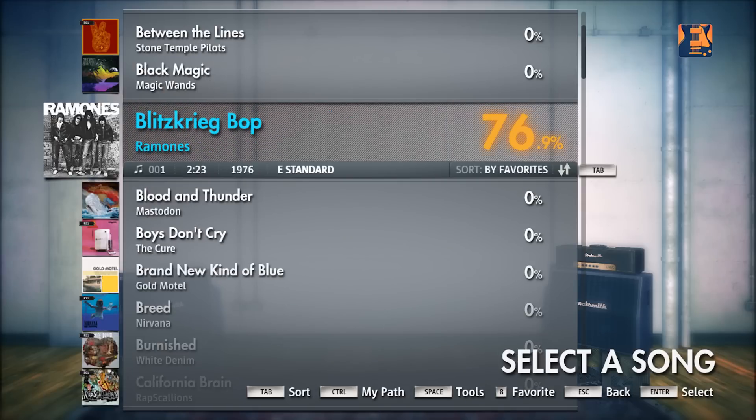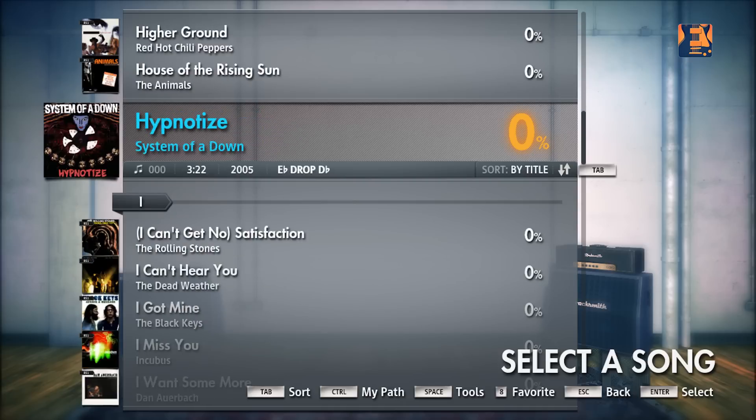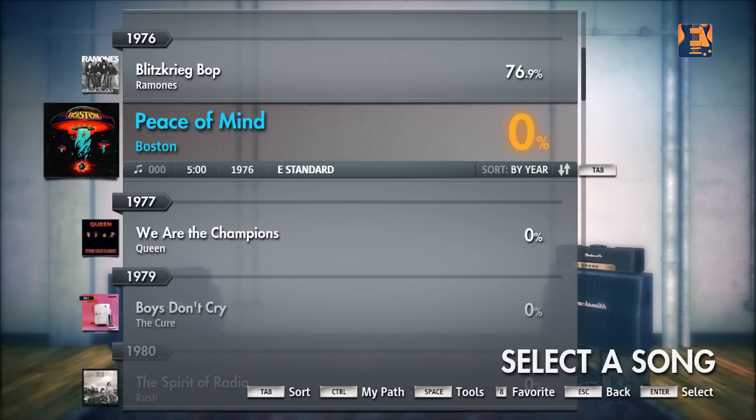Ubisoft has also mentioned that on day one, DLC songs have yet to be working — they're not showing up in people's song lists. However, Rocksmith 1 DLC is working with the $10 crossover that you can buy via the store.